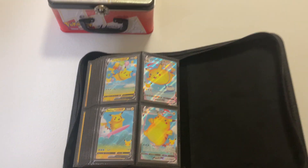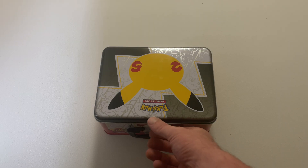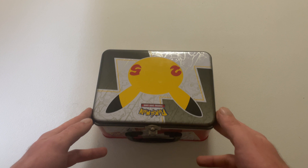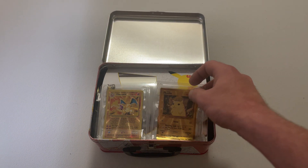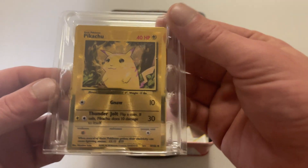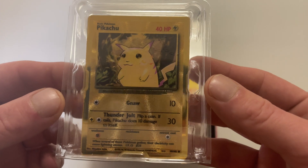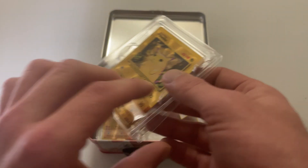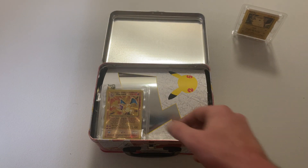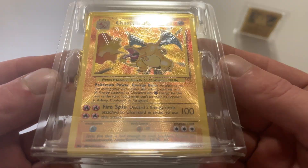Time to see what's in the chest! We've got the gold cards from the UPC — how cool do they look? Showcase Charizard.